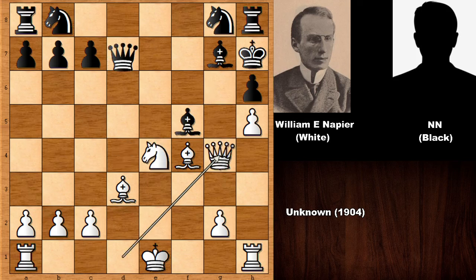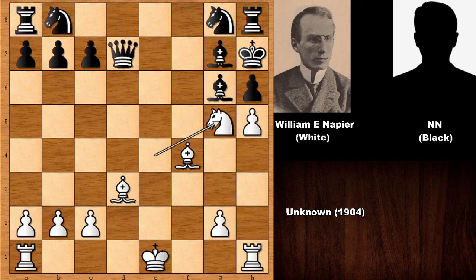So we have queen to d7. What would you do with the white pieces? Napier played a fantastic move. I hope you have seen queen to g6 — this is the only move. And now this is also tricky; there is only one move that wins. White has forced checkmate. If you play knight to f6 or pawn takes bishop, those moves are losing for white. So Napier played knight to g5 — I hope you have seen this move.